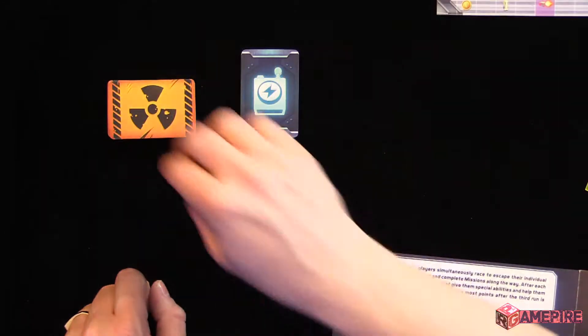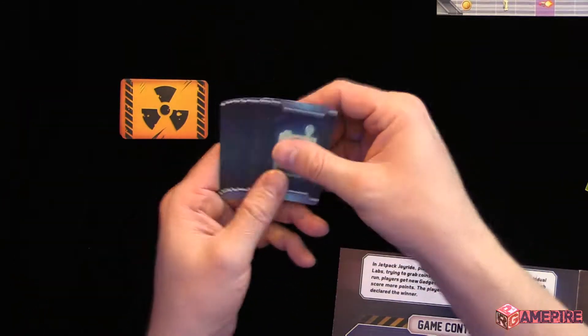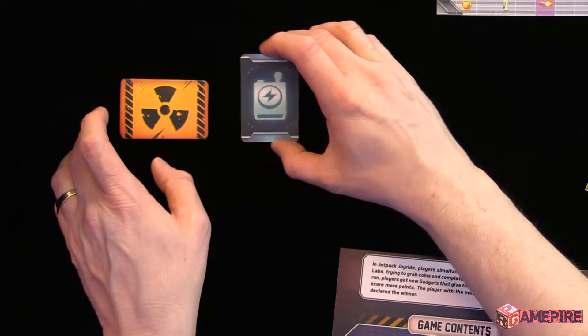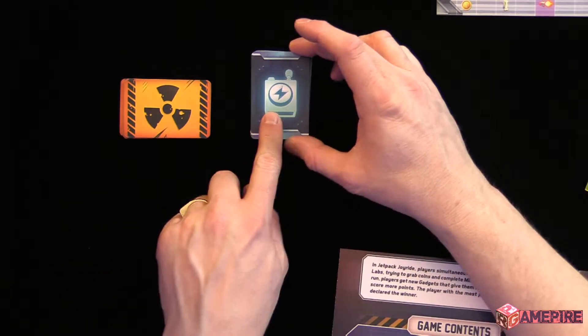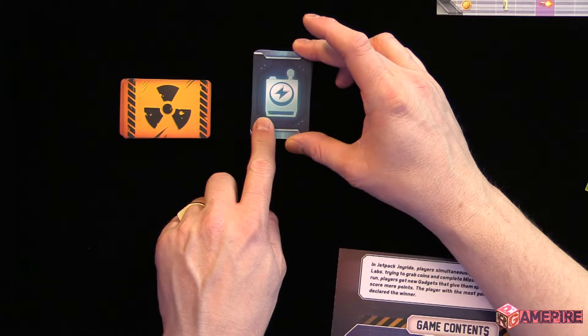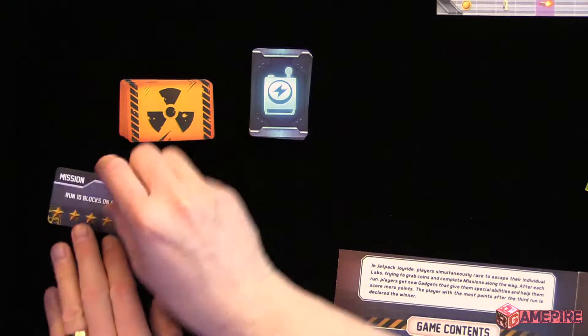Now, you'll see on my camera here are the mission cards — you'll shuffle these up — and gadgets. Gadgets won't come into play during the first round. On the second or third round, you'll reveal as many gadget cards as there are players, and going from the least scoring player in that round, they'll get to choose the first gadget. But I'll show that in a moment. So we need to flip up three mission cards.